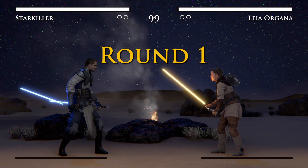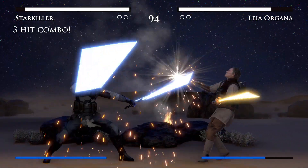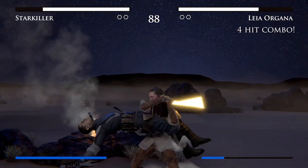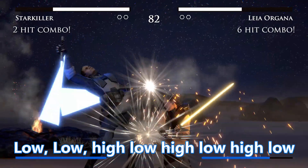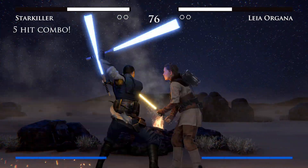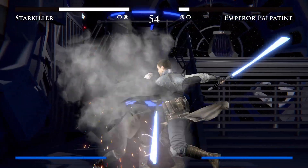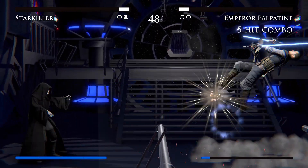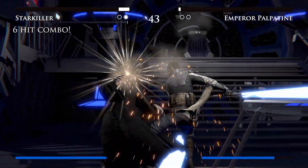Starkiller does have two special moves of note: backwards, forwards, low kick, which does an electric pulse, and down, back, high kick, which does a spinning attack. But for the most part I just use his combination attack, which is: low kick, low kick, high kick, low kick, high kick, low kick, high kick, low kick — eight moves in total. I just keep spamming that for the first four characters until I get to Palpatine. Even though it's set on hard mode, I found that just spamming his combination move was enough. I didn't get to a point where I could uppercut him in the corner, but simply keep spamming his combination and eventually you will beat him.